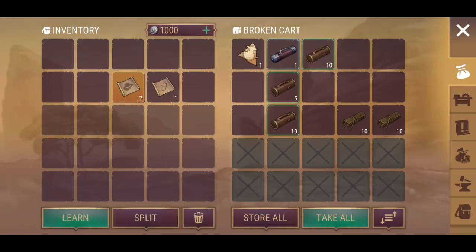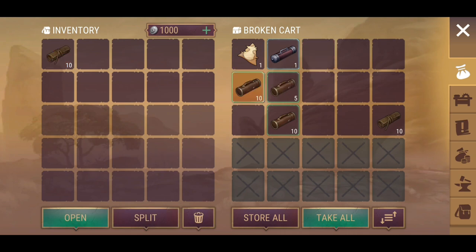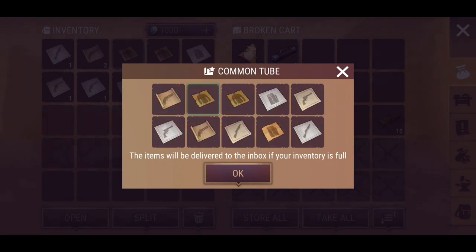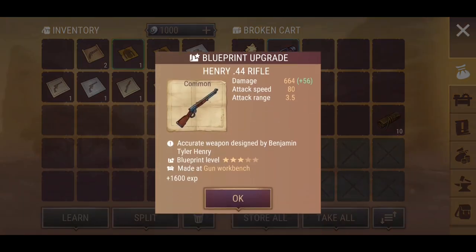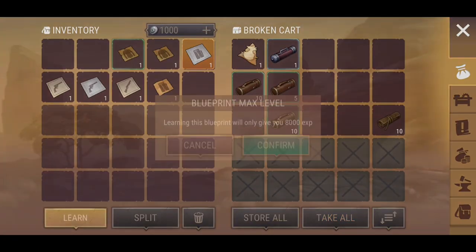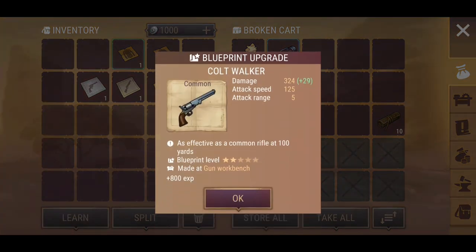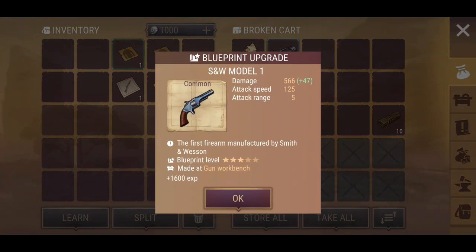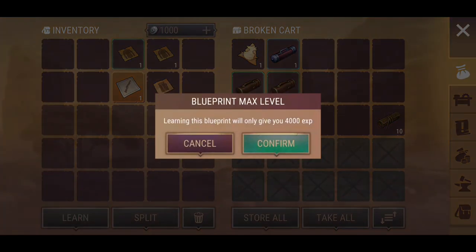New gun — awesome! These are some of the cool things about doing this in bulk capacity, because you don't know what you're going to get. I haven't even gotten to the uncommon and rare stuff yet, so it's exciting. Henry 44 — upgraded damage, awesome! If the attack speed went up to 100 or higher I'll be really happy with that, but I haven't seen many blueprints yet that give you attack speed, which is kind of annoying.